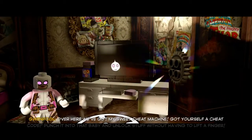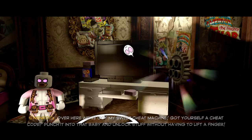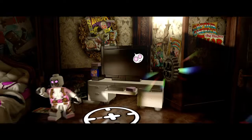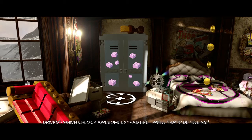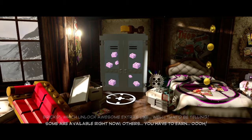Over here, we've got my sweet cheat machine. Got yourself a cheat code? Punch it into that baby and unlock stuff without having to lift a finger. This is where you can buy my incredible, mystical, pink bricks, which unlock awesome extras like — well, that'd be telling. Some are available right now. Others you have to earn.